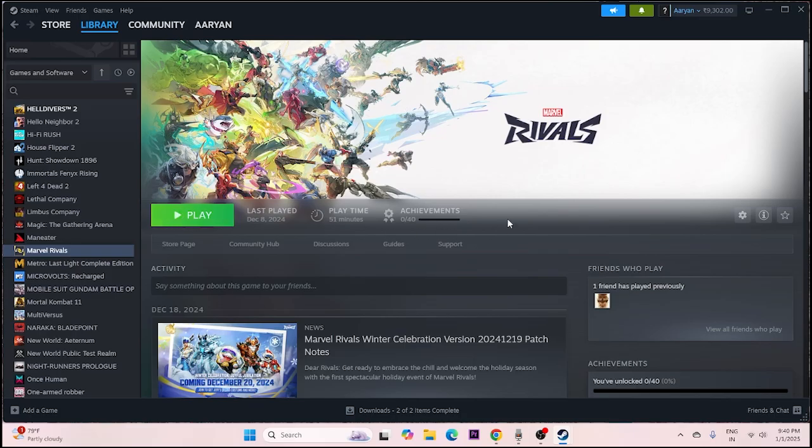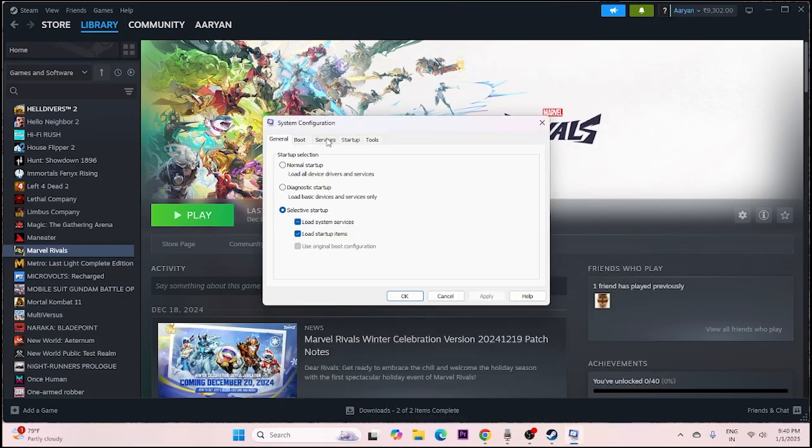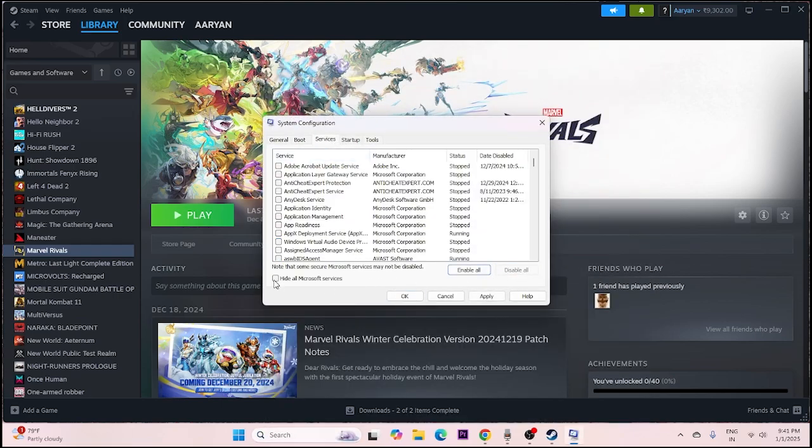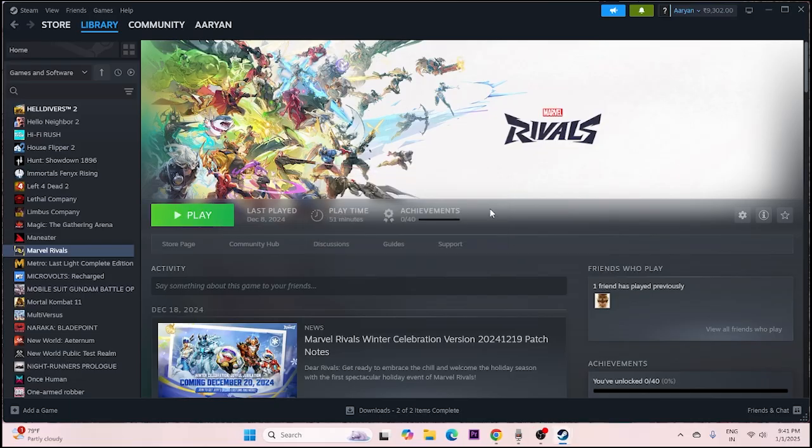Next, perform a clean boot. Search for System Configuration, select it, go to the Services tab, hide all Microsoft services, click Disable All, then Apply and OK. Restart your system, and once the restart is done try launching the game.